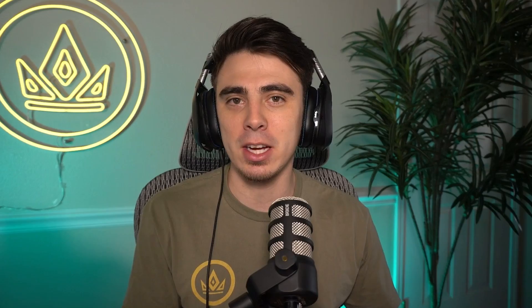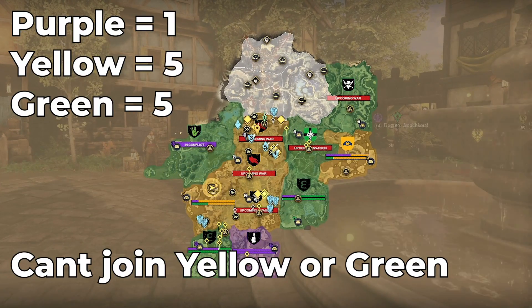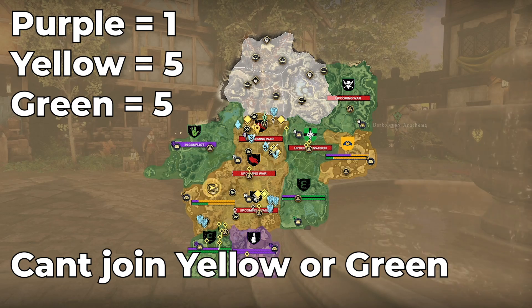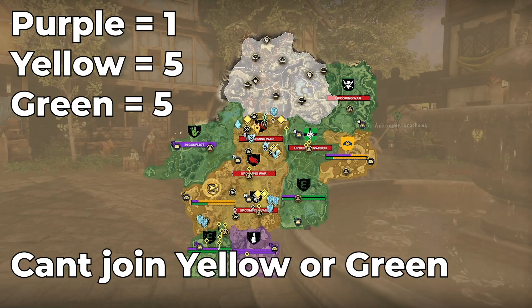Alongside not being able to keep your company, you're not going to be able to keep your friends list because your friends list is tied to your server. A big mistake that people make is that if you are server transferring, it's usually oriented around your friends, and they're usually already in a faction. If the faction you're trying to be in on the new server is the controlling faction — meaning they own the most area on the map — then you're not going to be able to transfer into that faction once you're on the server.